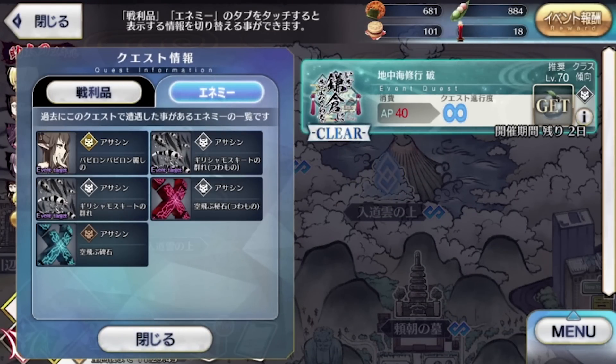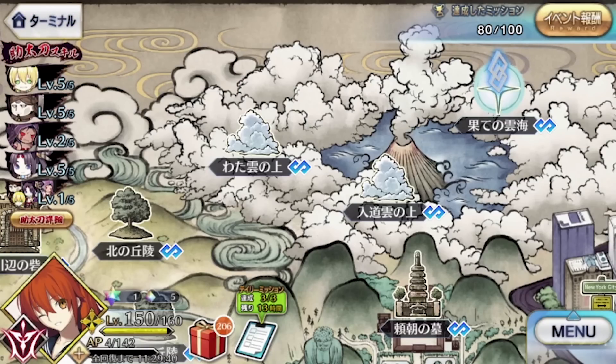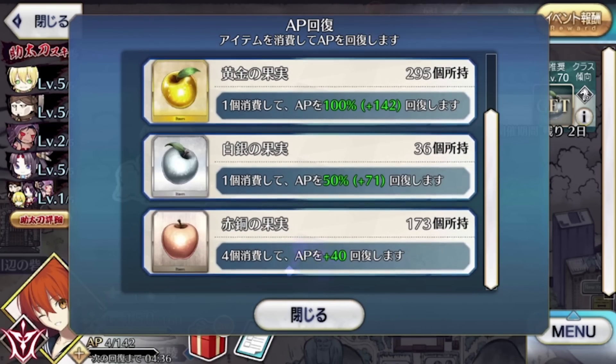This whole deal is a mission event, but the structure is pretty straightforward: do free quests to clear missions to unlock more of the main quest. Rinse and repeat. Also time gates. Once you finish a node, it should display whether it has anything relevant to one of your missions, so it's pretty easy to figure out.